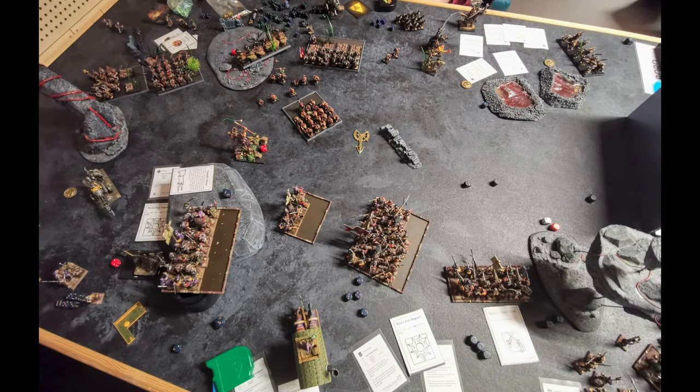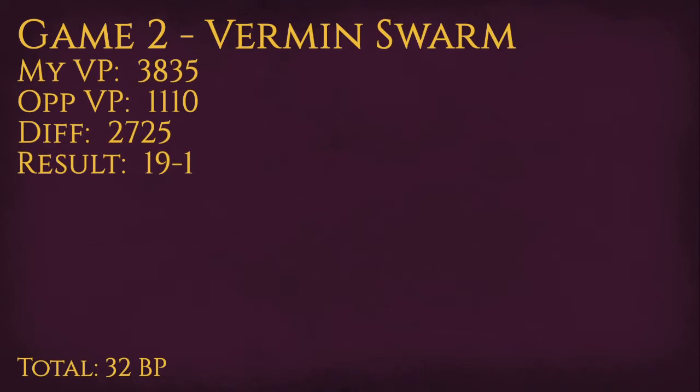We didn't manage to finish the game — I think we played five turns. You can see he has a pretty big death pile. The Assails are still alive and the Prefect is still alive, but the Cannon is dead by now. Counting up the points: he only killed 1,110 points, I killed 3,835 — a difference of 2,725. I got the scenario bonus because he didn't kill any of my scoring units and I killed two of his. So 19-1 to me, giving me a total of 32 battle points — very, very happy with that. Going well so far.